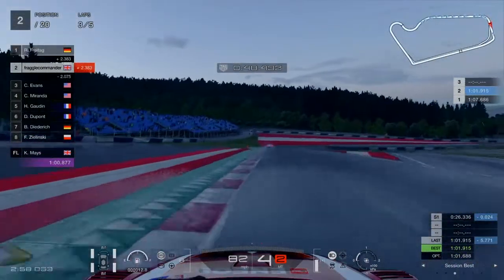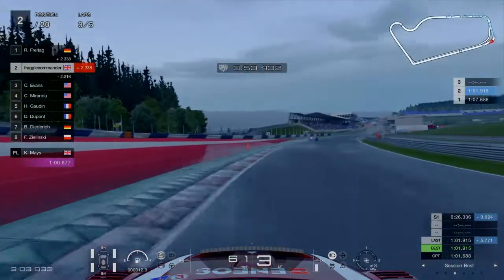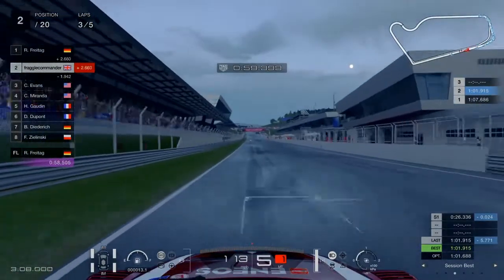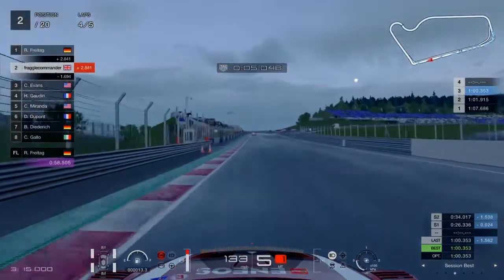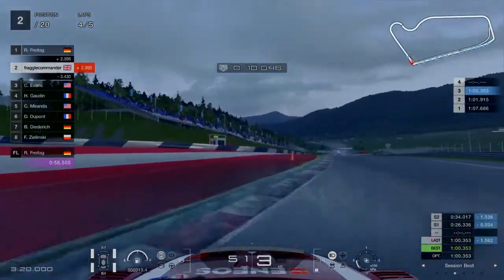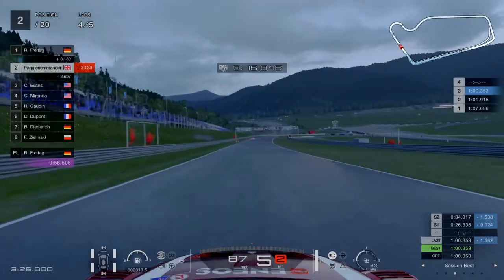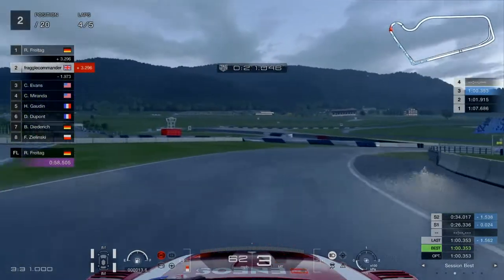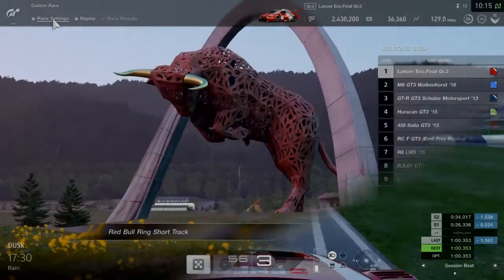We can get around the track on intermediates — it's very slippery, we have to be careful, and the car is definitely struggling for traction out of corners. Our lap time is a 1:00.3, which is about 1.6 seconds slower than we managed on the full wet tire. After going wide on one corner I concluded the intermediates are not the tires for 04:45 conditions. Heavy wet tires are more forgiving and the way to go here.